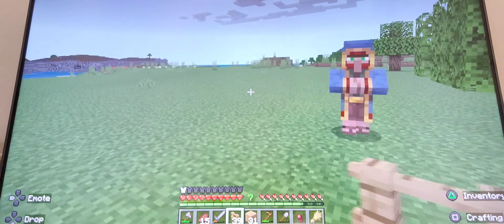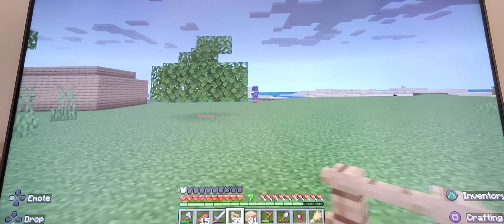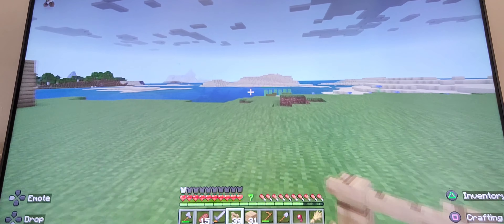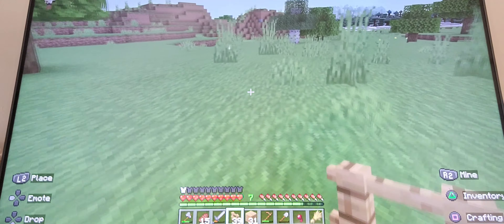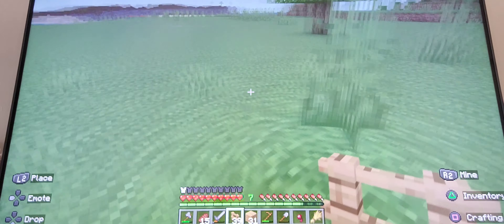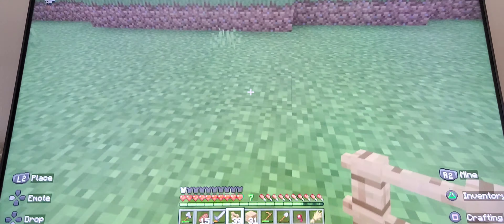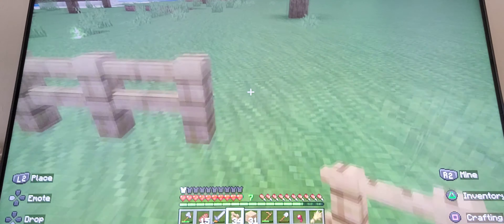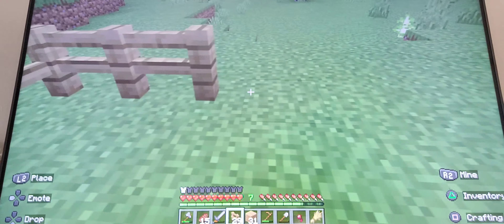Where should I make this farm? I'm gonna make a cow farm first, because those seem more important than the others. I already have a bed so I don't need sheep, but I like to have different colored wool and stuff. I want to keep it away from my house because I'm going to expand my house in the future. I'll have it here — it's not gonna be too big. It just needs to be big enough to hold a couple cows.